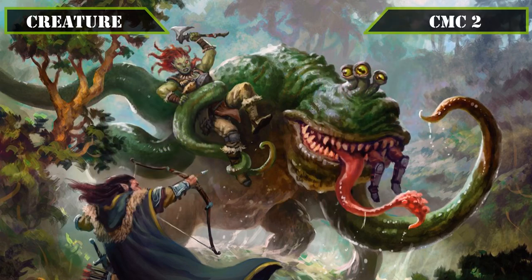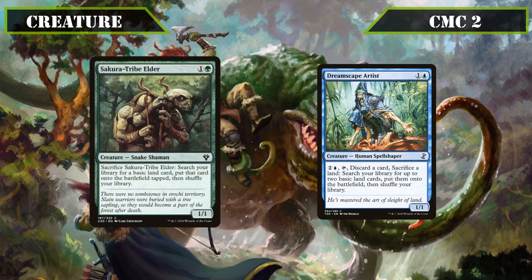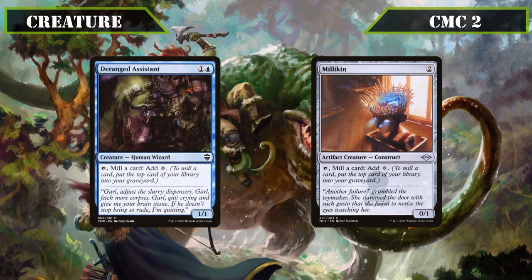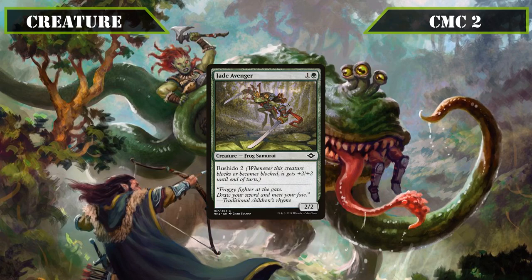Moving onto the CMC2 slot, we start off with some ramp sources in the form of Sakura Tribe Elder and Dreamscape Artist. Sakura Tribe Elder is a 1/1 that we can sac to put a basic land from our deck into play tapped, serving as cheap land-based ramp. Dreamscape Artist is a 1/1 that lets us pay 2 and a blue, tap it, discard a card, and sac a land to put two basic lands from our deck into play, effectively a repeatable Harrow at instant speed. Deranged Assistant and Milliken also join as additional ramp — both letting us tap them for a colorless and milling us for 1 when we do — each giving us ramp that also speeds up our self-mill plan. Then we end this slot with Jade Avenger, a 2/2 frog with Bushido 2, effectively a 4/4 when blocking or being blocked, which usually allows it to swing in safely to generate more mill.